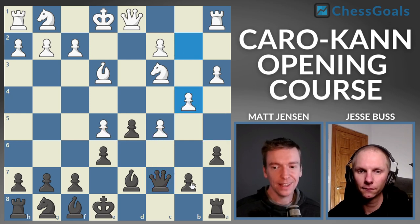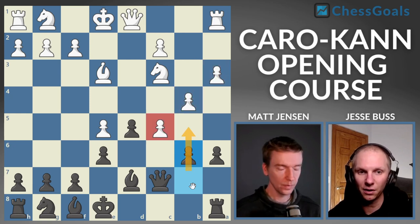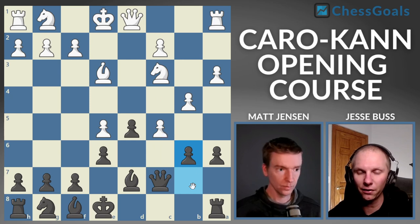Pawn to B4 by white is a slight mistake, but it's the most common club-level move. How do we punish this? We could take this pawn, but we actually have something a little better: B6. This C pawn is on the verge of becoming very dangerous — if we instead played B5, it would be a protected passed pawn. When white played B4, they actually undefended their knight, so they don't have the chance to take because it just drops the knight. We get this very nice B6 move to completely undermine the structure.